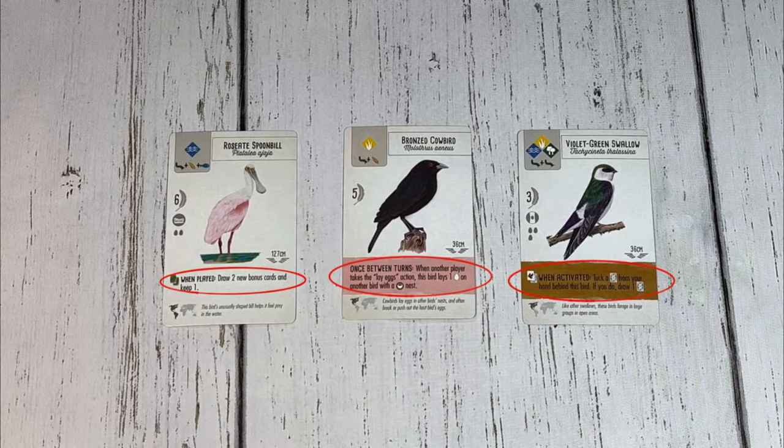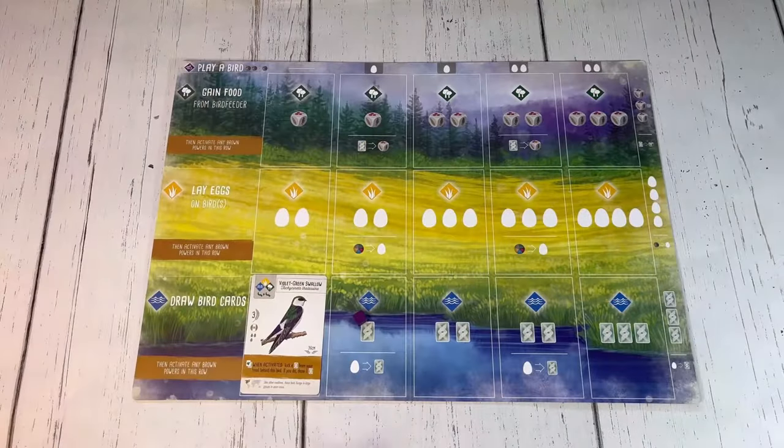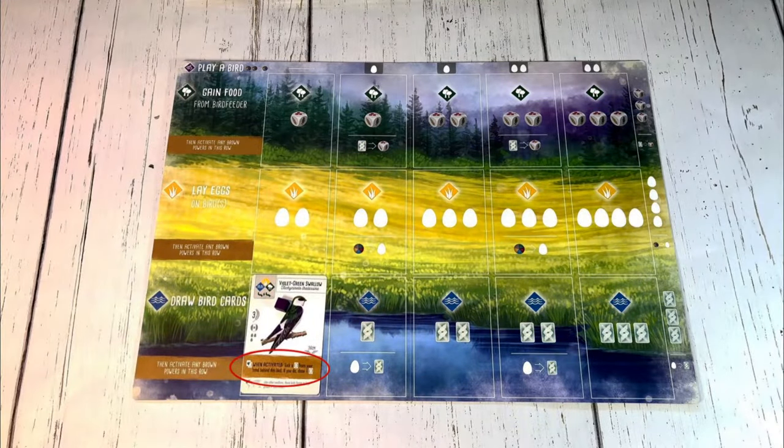The text at the bottom, which may or may not be colored, is each bird's ability. Activating a bird's ability simply means doing what is written on the card, and they activate at different times depending on the color. White abilities activate when played, and never again. Pink abilities activate when certain requirements are met in between that player's turn, to a maximum of once in between turns. Brown abilities do nothing when played, but activate on later turns when a player chooses an action in the habitat that the bird is present in.